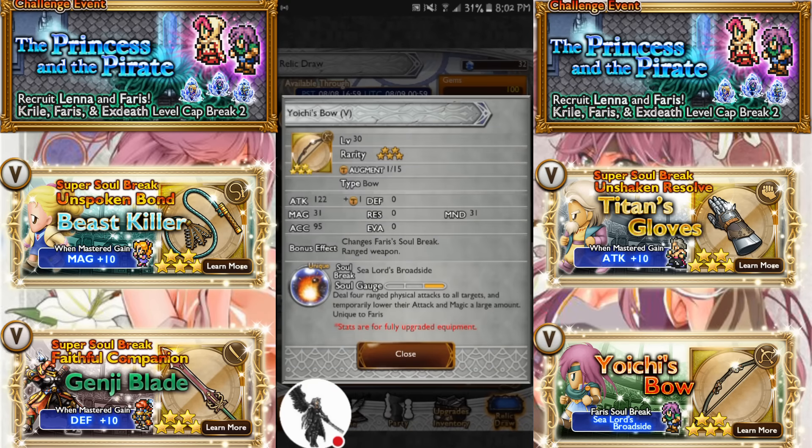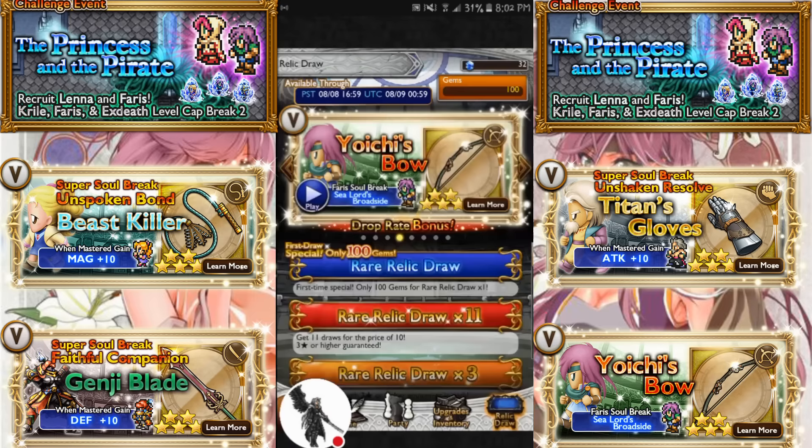Loichi's Bow for Sea Lord's Broadside: deal 4 ranged physical attacks to all targets and temporarily lower their attack by a large amount. Slightly better than Agrius's Cleansing Strike because of the ranged and the extra hit, but otherwise it's the same.